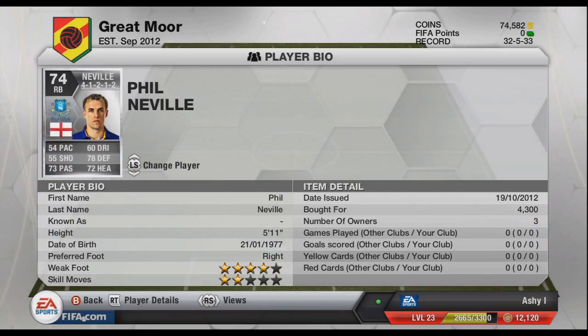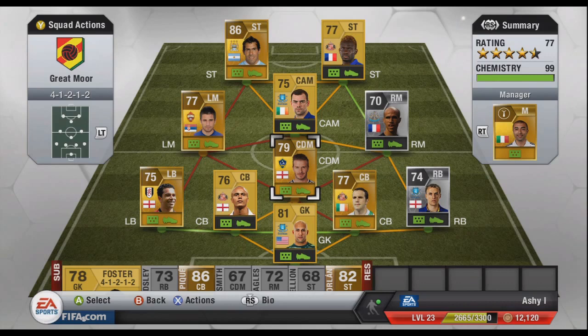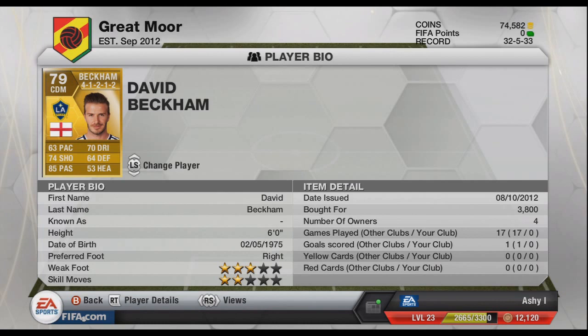At centre defensive mid we have David Beckham. He's not very good at defending — as you can see, 64 defending — but he can pass. If you're getting him there at offensive mid you can just chip it over. Picked him up for 3.8k. Again really slow, but most of these are really old players apart from a couple of them.